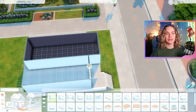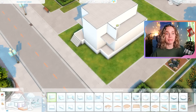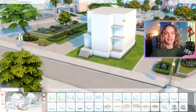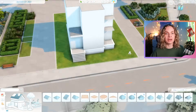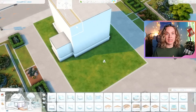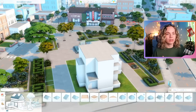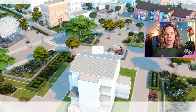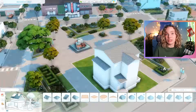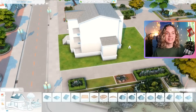I actually got started on this build the day after the trailer for the For Rent expansion pack came out, so I was very inspired to build apartments in a world that kind of reminds me of the new one coming with the pack. In the trailer you could see a beautiful river, lots of water and green, and that gave me the San Sequoia vibe. The new world is called Tomarang, if I'm not mistaken.